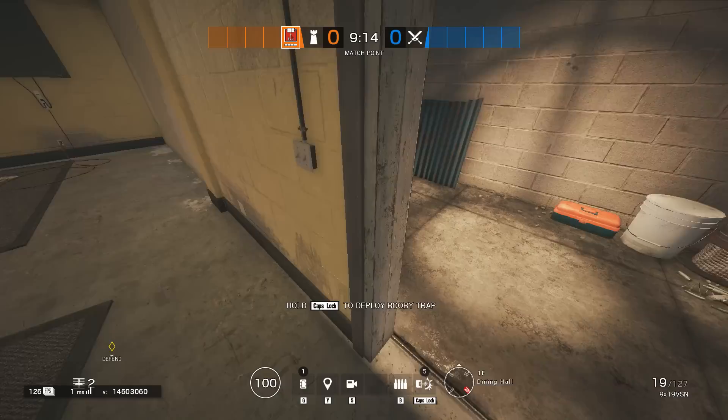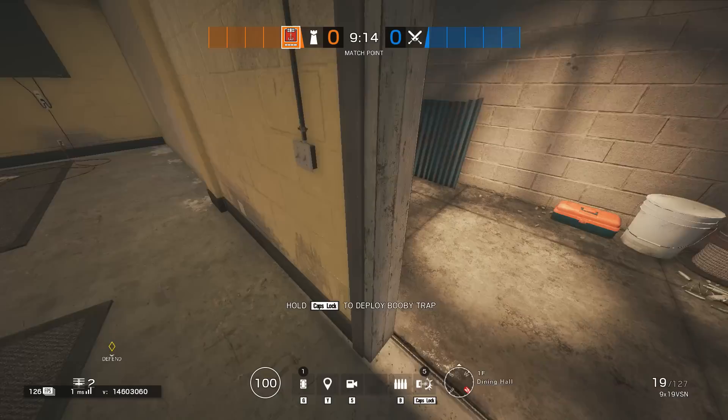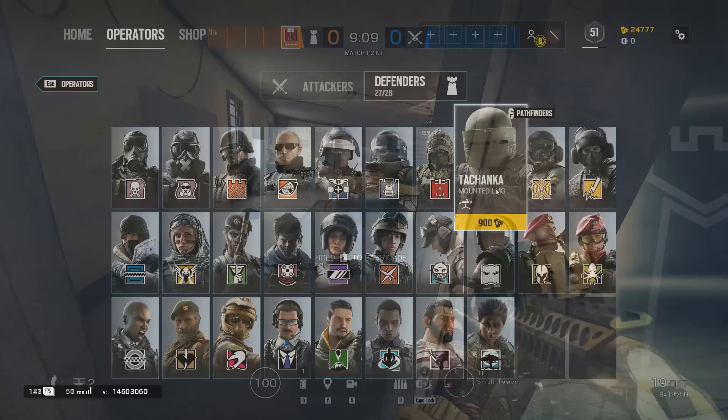Kapkan: you can choose between 3 heights for the Kapkan traps. Usually you want to aim as low as possible, but drones going through will have an easier time seeing it.